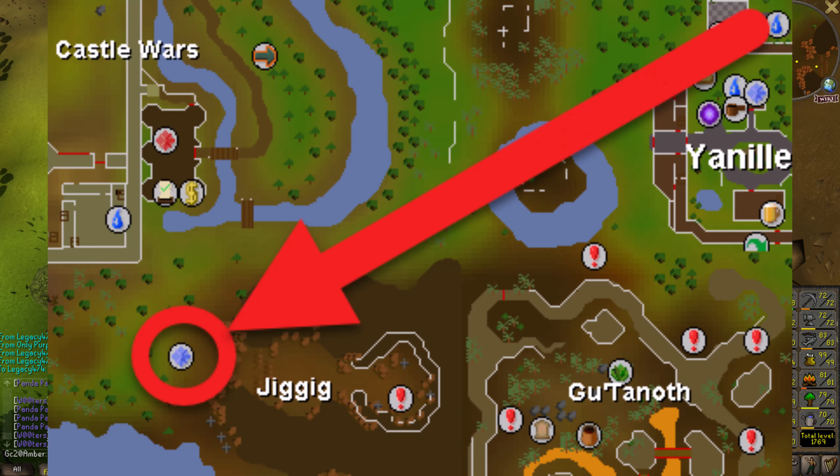Hello viewers, welcome to Monkday's quest. We have Zogre Flesh Eaters. I can start this quest by talking to Grish at Jigjig.